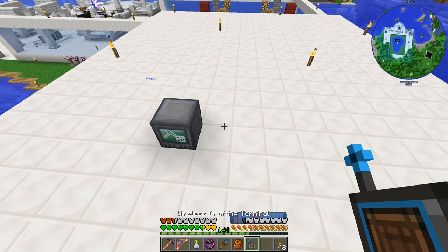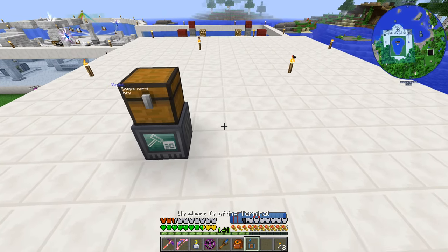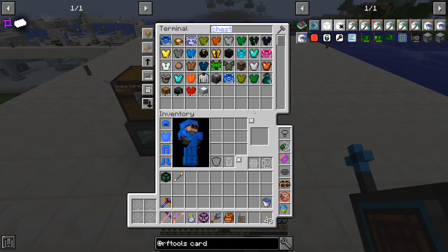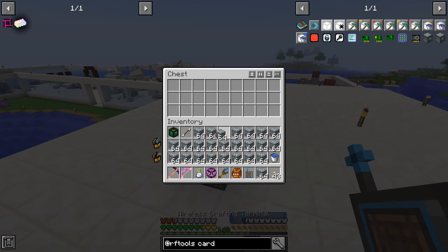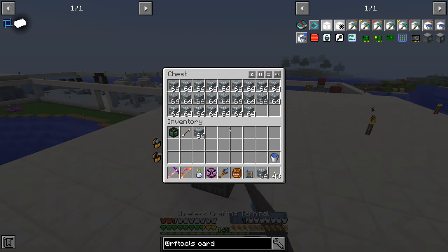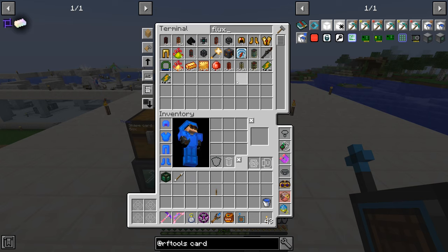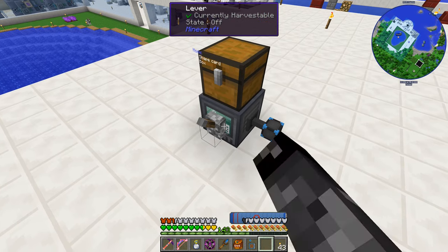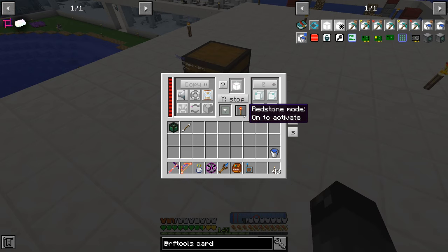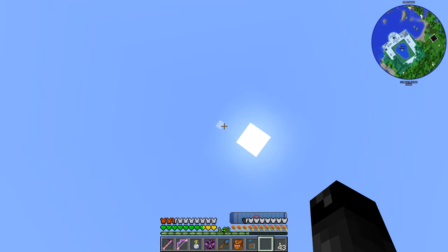Now we set up a chest next to the builder and fill it with diamond ore. I'll grab several stacks of diamond ore to completely fill it, get a lever, and power the builder from the side using a flex point. Set redstone mode to activate and it should start placing all the diamond blocks — and yes, it's placing them way up there.